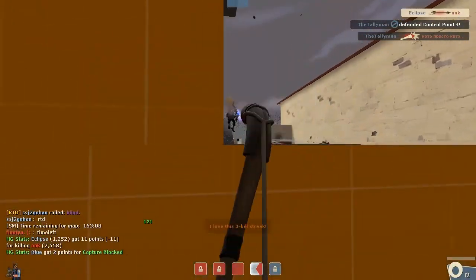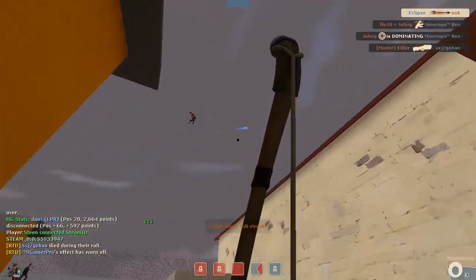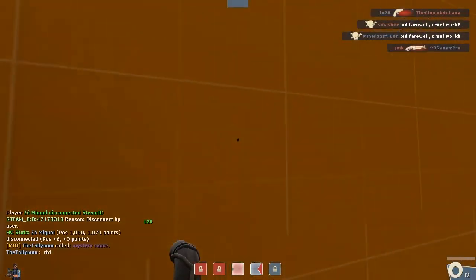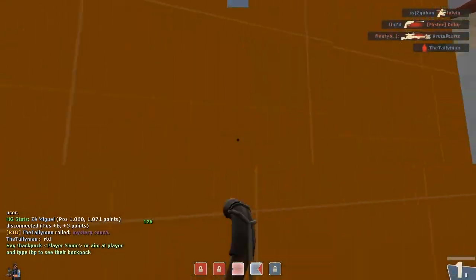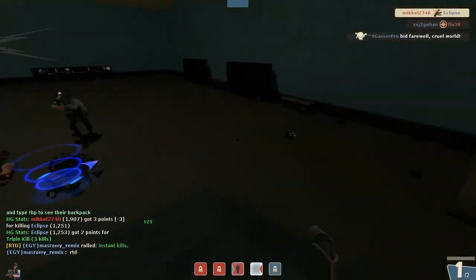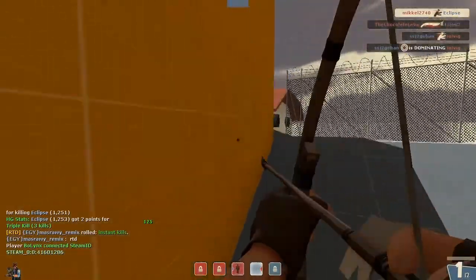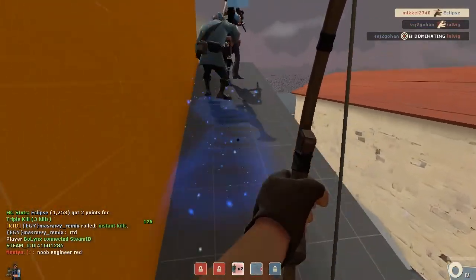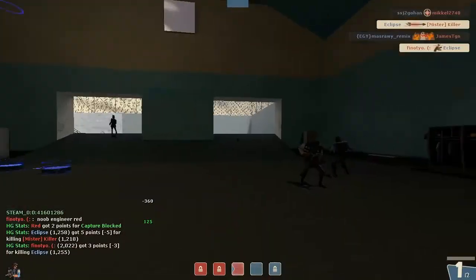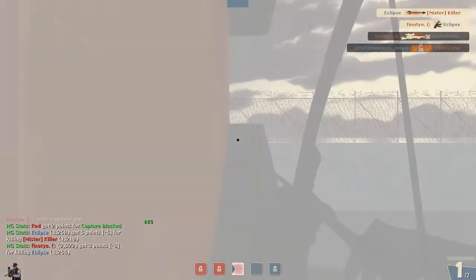Another way you can practice your Huntsman skills or your sniping skills is to try MVM, Man versus Machine. You can do the Coaltown event and you'll have 5,000 monies to start off with, so you can upgrade your Huntsman and try rapid-fire practice shooting, trying to kill the zombies or robots in Man vs Machine. Sniper is basically only useful in MVM if he has Jarate; otherwise they're pretty much useless against tanks. But the Huntsman is a really strong weapon and it is good for practicing.